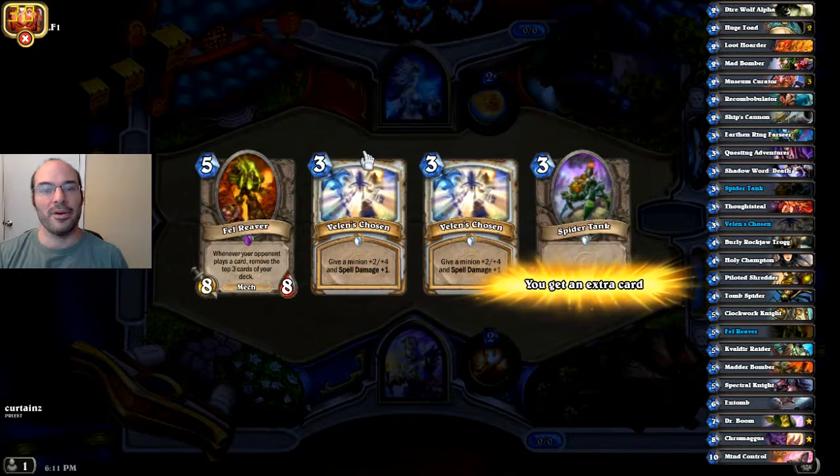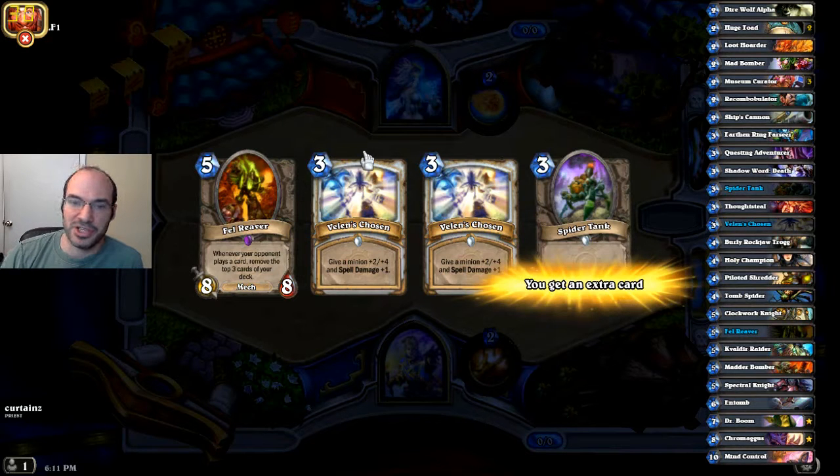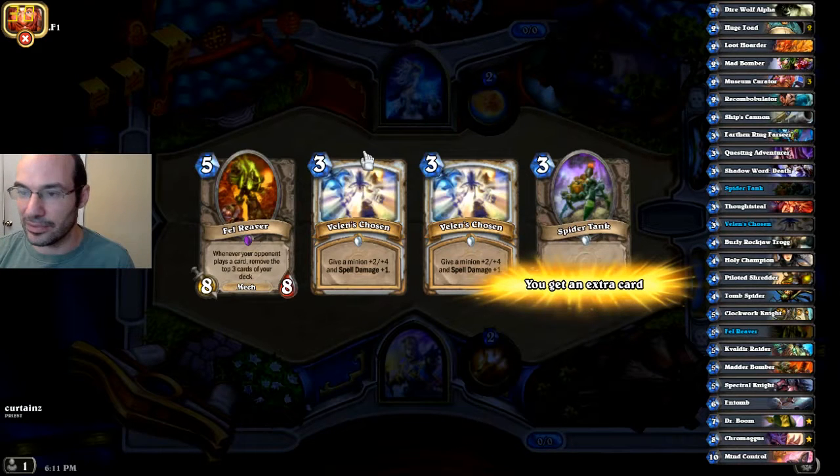All right, folks, we're dealing with another mulligan situation. These mulligan situations, in my opinion, usually they're kind of easy, but sometimes they're tricky, and especially if you're newer, you can make a lot of mistakes here. So we're going second. What do we do? What is our plan? You can see our deck list on the right, so that's helpful. Pause your video and try to figure out what you would do.